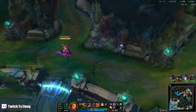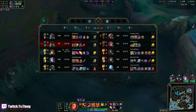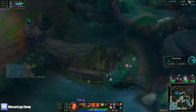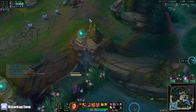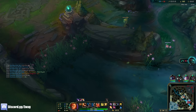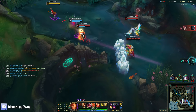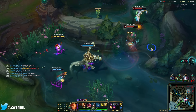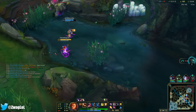My on-hit is just as much damage as my AD. We'd see them on this ward if they were coming — oh, there they went that way. I'm really fast with this Lich Bane. I have a super slow. Let's play this one slow because I think Vi still has ult.